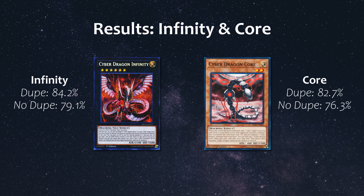Next, I looked at the amount of times each build can go into Infinity and/or get access to Core for the current or subsequent turn. With the dupe build, we were able to go into Infinity 84% of the time and have access to Core 83% of the time. Conversely, the no dupe build could go into Infinity about 79% of the time and have access to Core 76% of the time. The lower percentage in the no dupe build shouldn't be too surprising since machine dupe allows for the easiest access to Infinity. Still, I was surprised that the no dupe build's Infinity rate isn't that much lower without machine dupe.